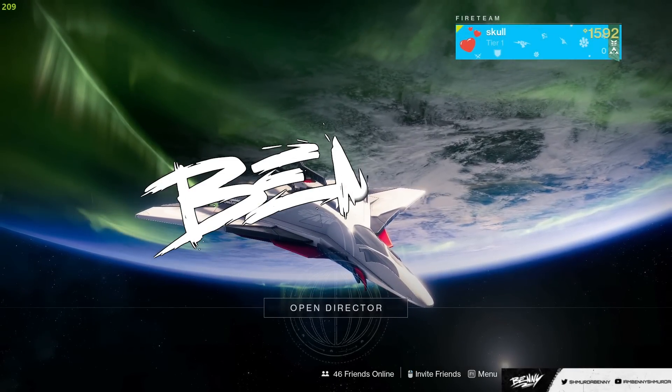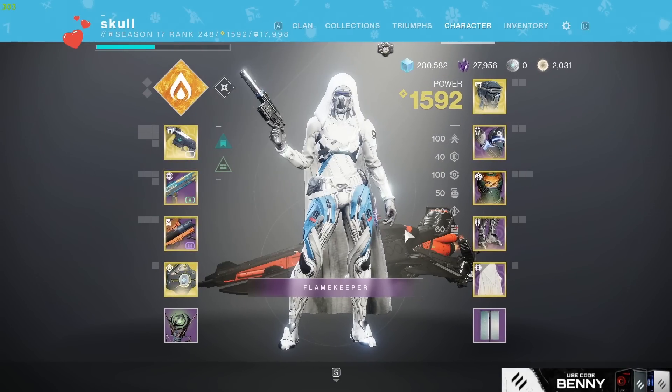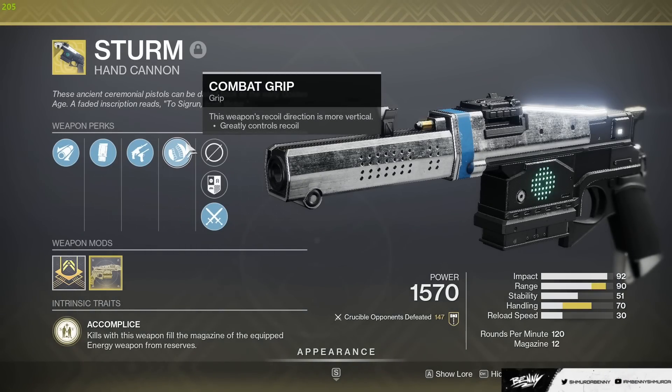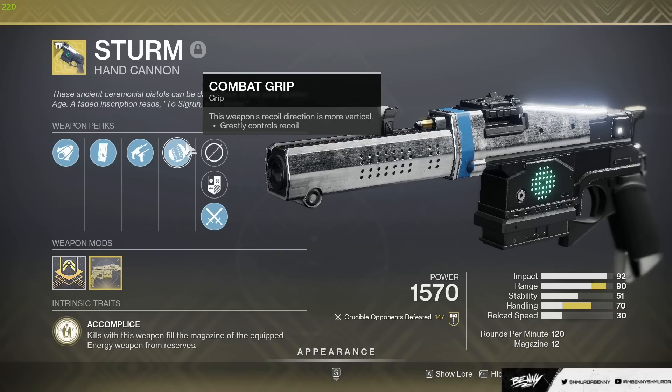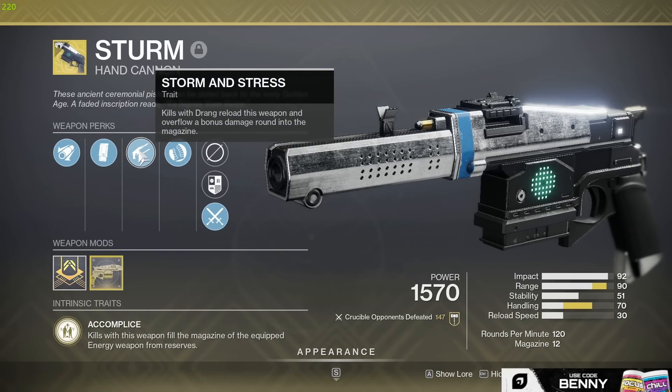Okay, what's up guys, welcome back to another video. In today's video we are checking out a bug with the Sturm and the new origin trait on the Compass Rose. The way this game is coded is that the only way you can overflow the Sturm is with a Drang kill, and when you do overflow the Sturm you also get the overcharge rounds as you can see from the Storm and Stress perk.